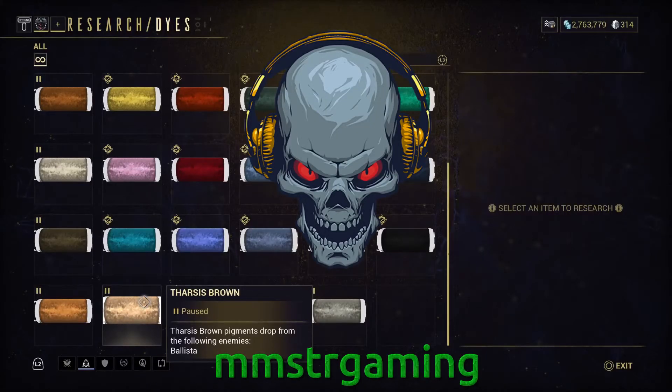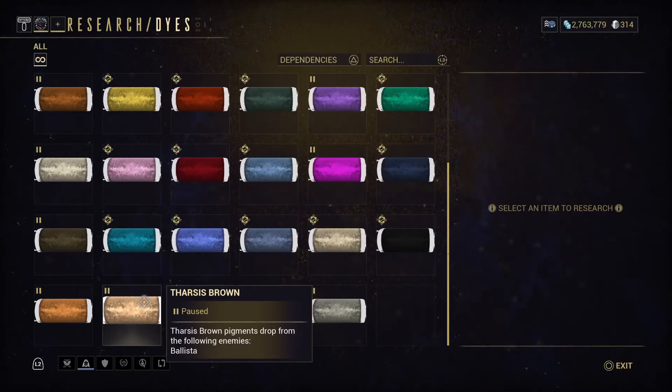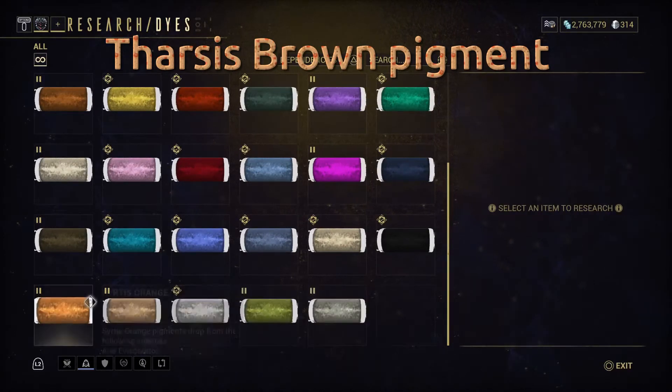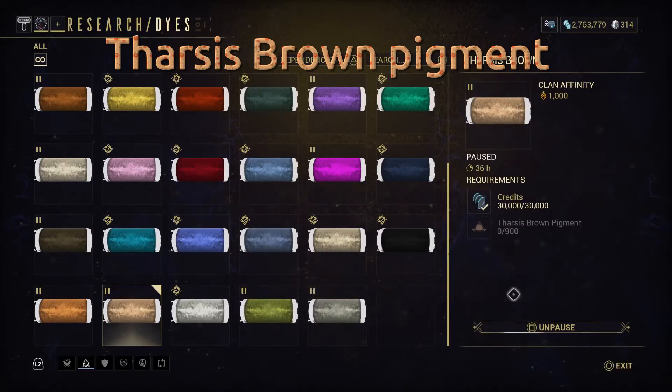Hello everyone, my name is M-Star and welcome to another M-Star Gaming tutorial. This time we're on Warframe and we are researching the Thoracist Brown pigments. The first thing you want to do is select it, then unpause it.